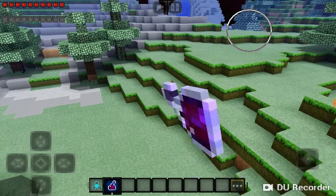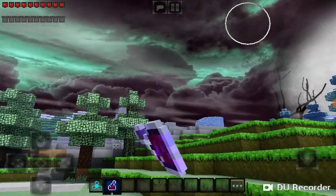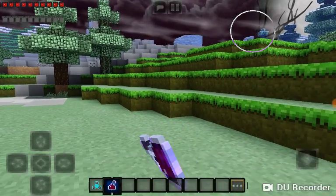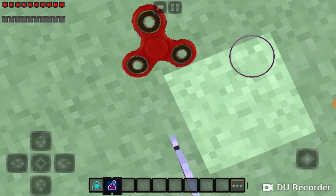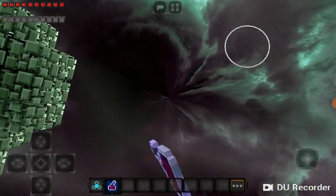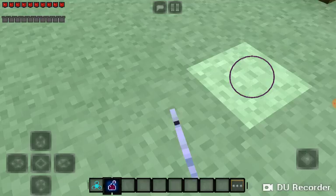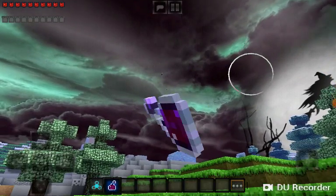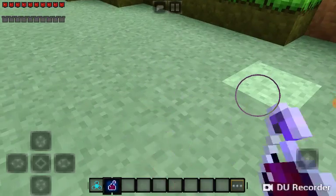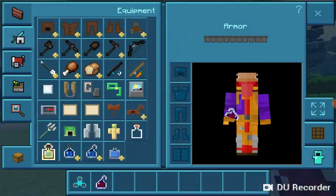Why is it throwing fidget spinners? It's throwing spinners, guys! Now it's not — now it's throwing fidget spinners — now it's not. Where did the fidget spinners go? When I shoot up it's one thing, but when I shoot down that's when it starts shooting the fidget spinners, but it's shooting them downward for some reason. This is so weird.